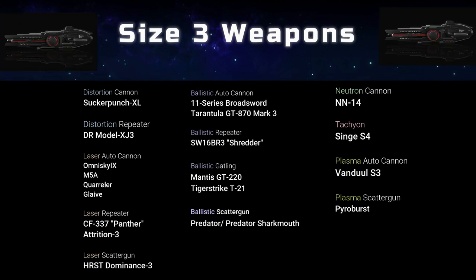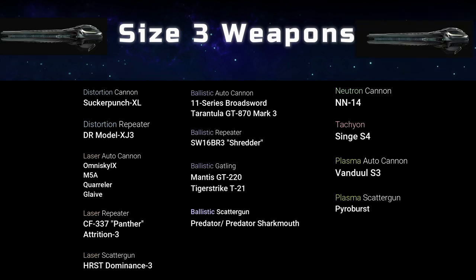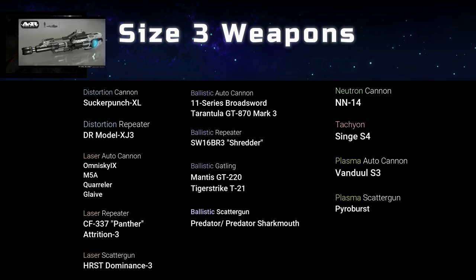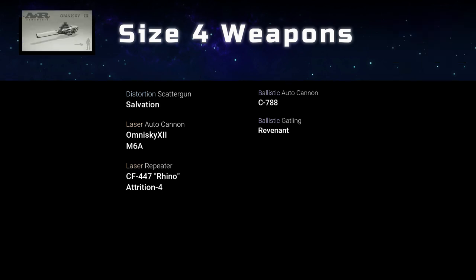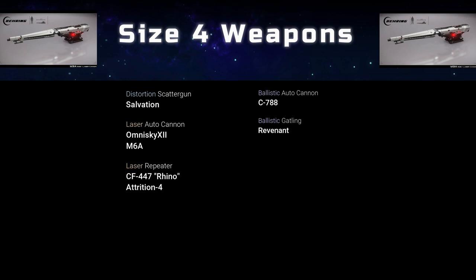One thing you won't notice on this list are beam weapons. Although Star Citizen has yet to deliver a beam weapon, it is clear that the basic tech to create such a weapon is available, as is evident in the design of the mining laser, the tractor beam, and possibly the salvage beam. Also note the first introduction to the Salvation Distortion Scatter Gun by Preacher — or what I like to call the Disabling Shotgun.